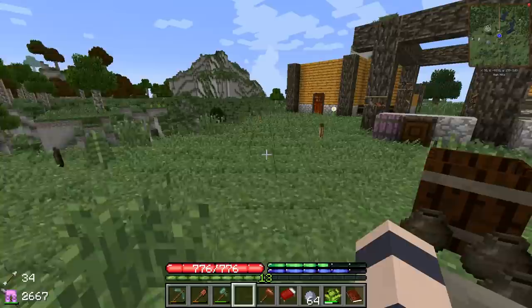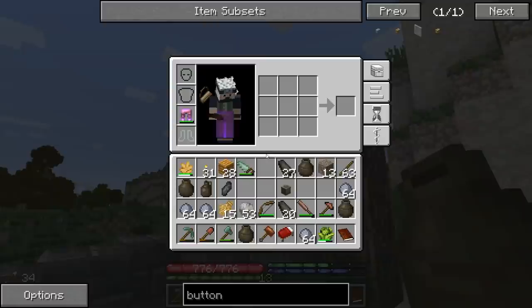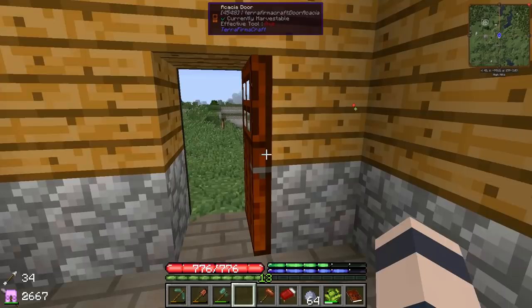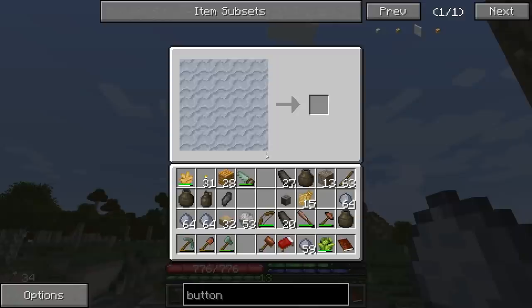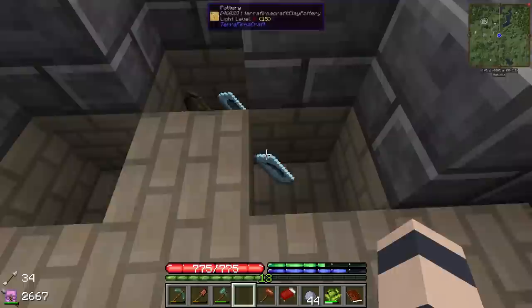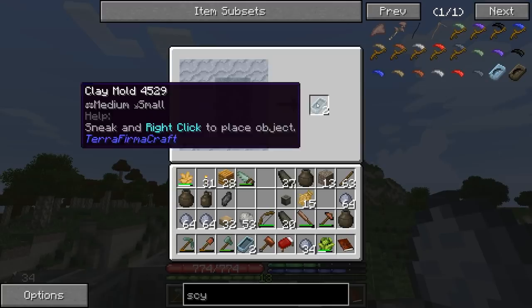We're actually wearing down our tools from all that clay we just grabbed, so let's get another pit kiln going. We have enough to make four ingots of bismuth bronze — I think that adds up to 400. We went for a shovel for sure, and our pick is getting worn down too so maybe we'll go for a pick. We can make four tools here. For the other three spots, let's make some more clay molds as well to fill out the rest.